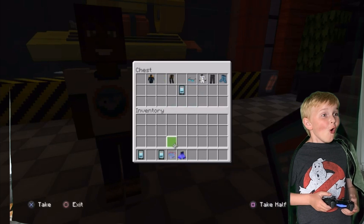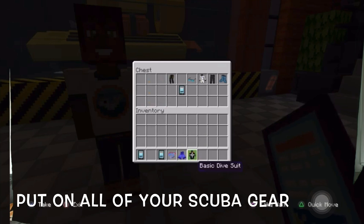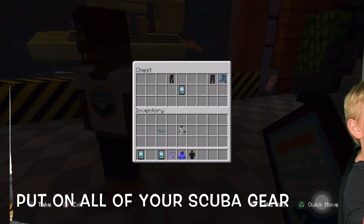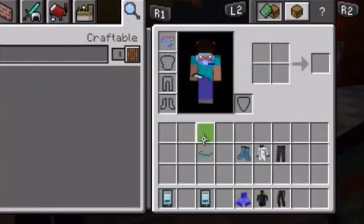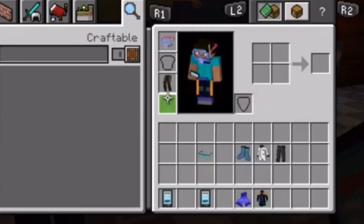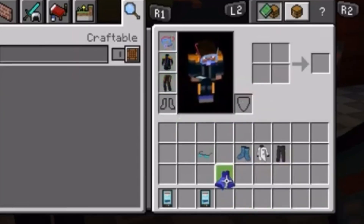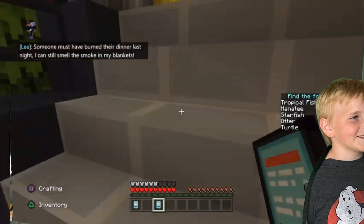Oh! What's in here? Basic diver mask! Oh my gosh — basic diver flippers, basic dive suit, safety glasses, basic dive legs! All right, let's get out. Now tell him how you put it on. You're a scuba diver! Scuba Steve!